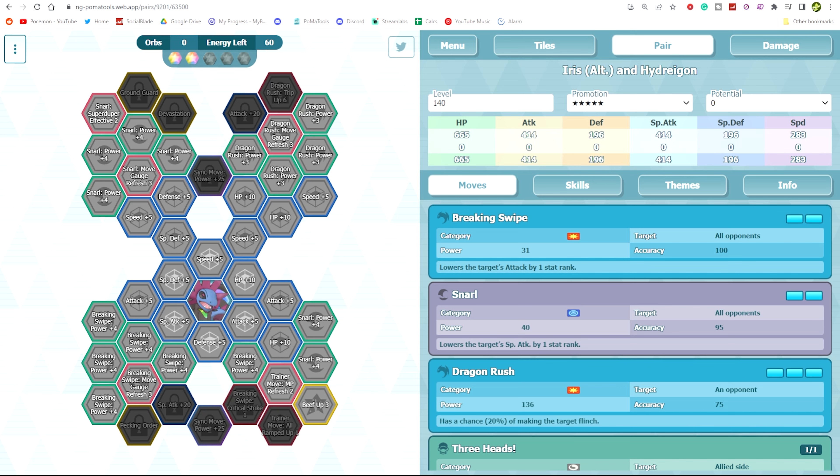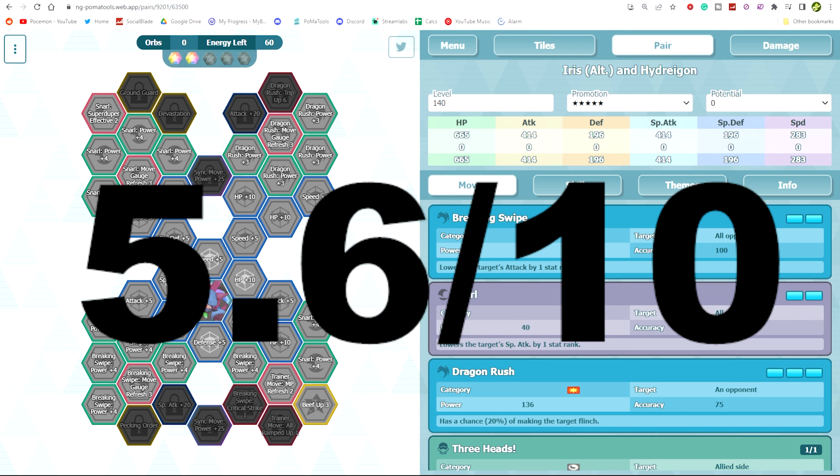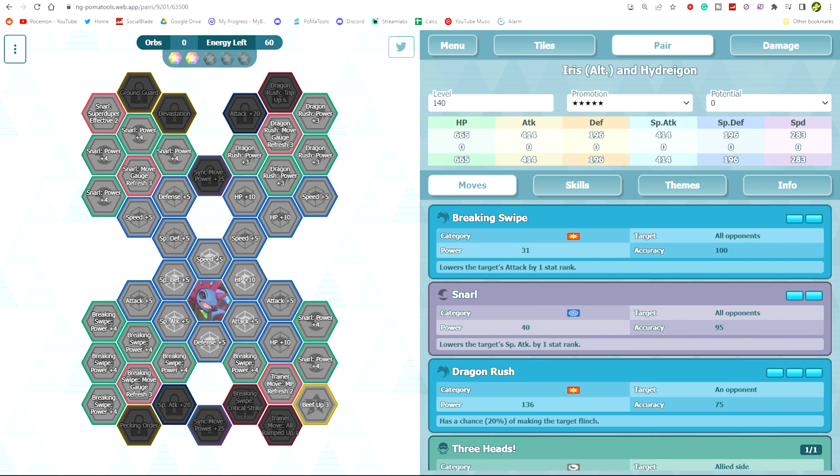I'd say probably like a 5.6 out of 10. It's just that the new Singsuit Diantha is incredibly good, and it would be very unfortunate to miss out on that. These units are fine, but I wouldn't really say it's something worth pulling over the Singsuit Diantha, even with the solid rates here. Anyway, hope you enjoyed the video — thanks for the comments down below, like and subscribe for more Pokemon Masters content. See you guys in the next one!